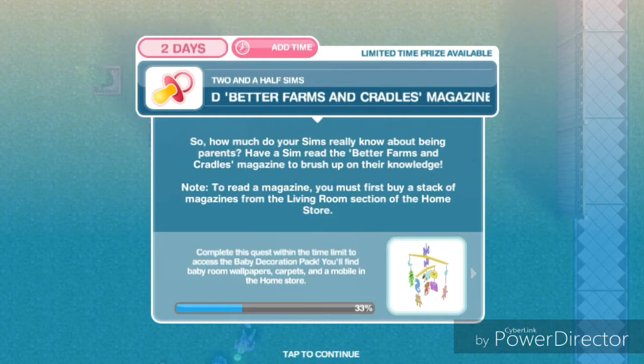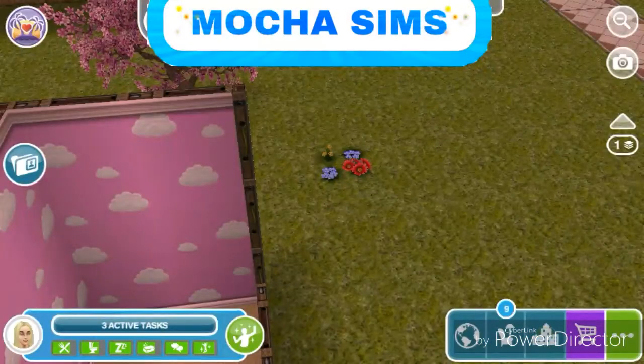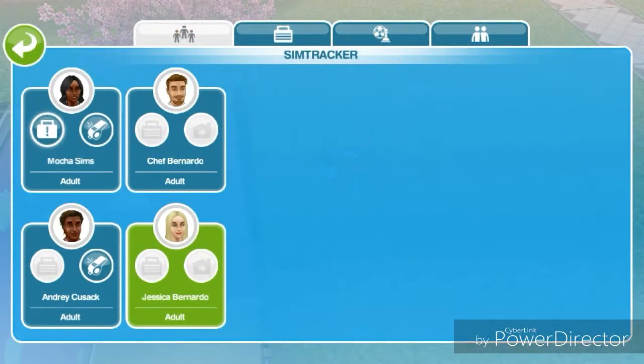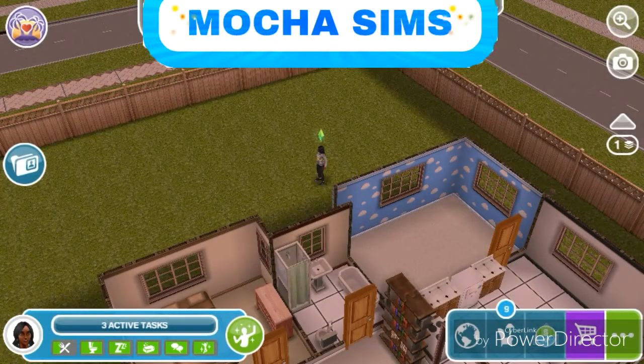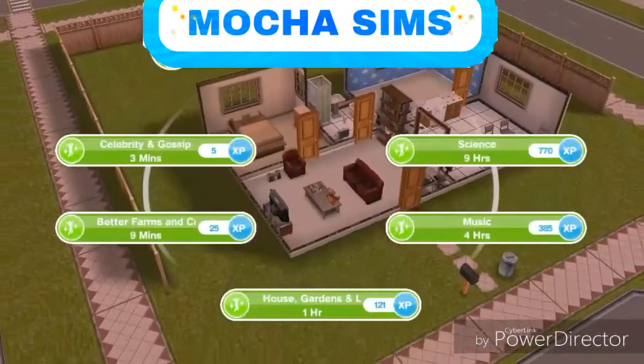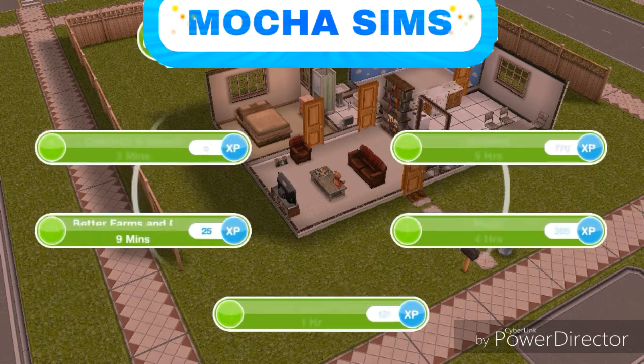The next task is to read Better Farms and Cradles magazine. How much do your sims really know about being parents? Have a sim read the magazine to brush up on their knowledge. Note: to read a magazine you must first buy a stack of magazines from the living room section of the home store. I'm going to go over to Mocha Sims' house because she has a magazine - I'll let her read it right here, and that's going to take nine minutes.